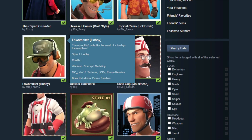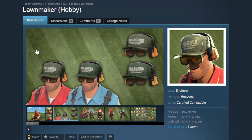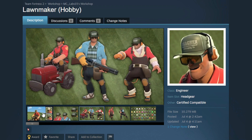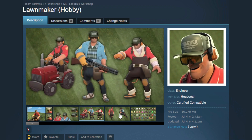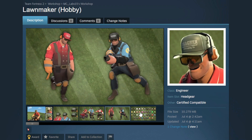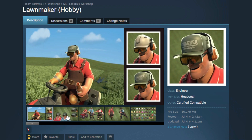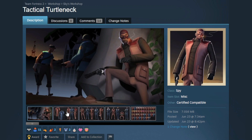I called one — the Lawn Maker got in! This is such a good hat for the Engineer. It's got two styles: a hard hat style and a baseball cap style. Really really cool hat, I'm so happy this got in. I am so excited to make some loadouts out of this. There are going to be some really cool sets you can make with this.